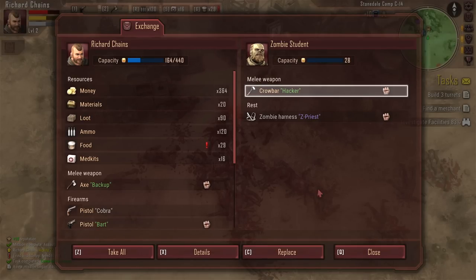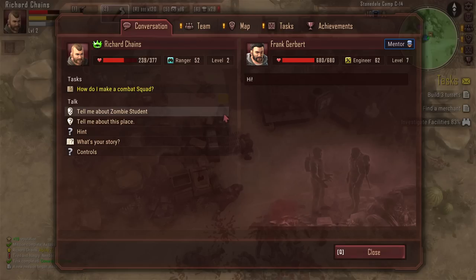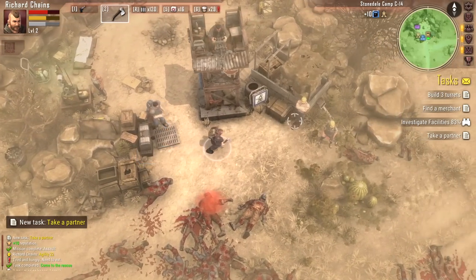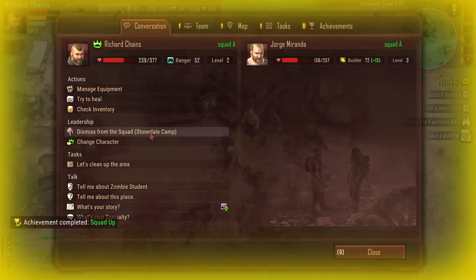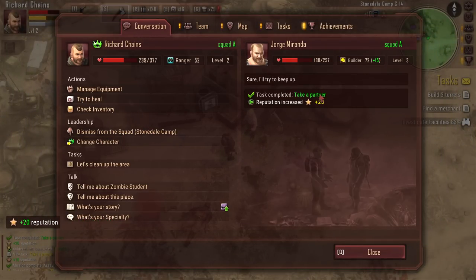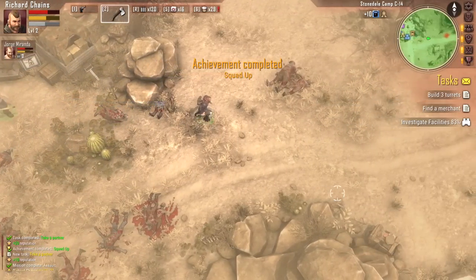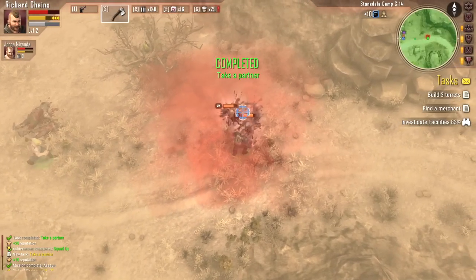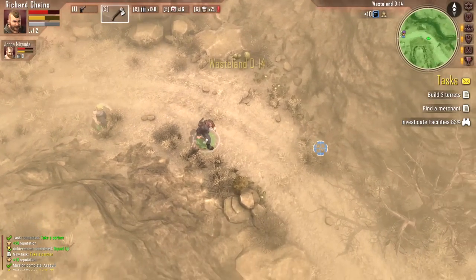I'll take the crowbar. Frank wants to know how to make a combat squad — try adding a man to your squad. I actually had enough reputation to add Jorge Miranda to my party. He's a builder, so I kind of need him to go back to that other town with me. I need a builder over there — I have an engineer, now I need one more guy. You do have an equipment menu in this game. You can equip things. The menus are utilitarian — fine for what they're trying to do — however, you're not able to drag and drop things.